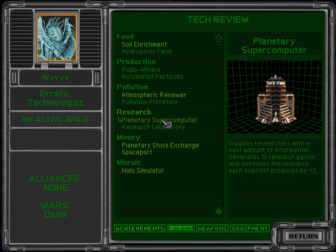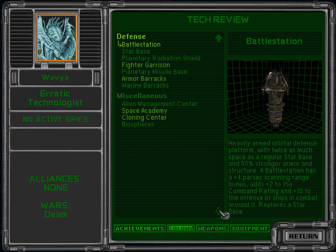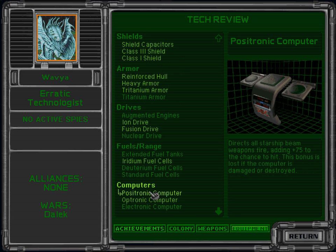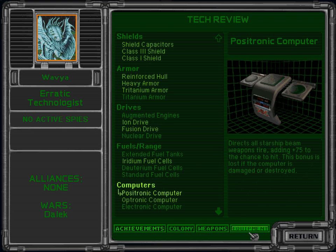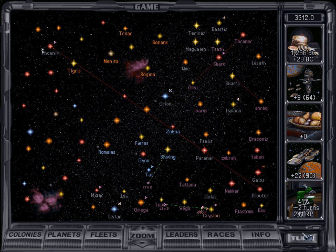They have super computer, Atmospheric Redeemer, also hollow simulator. Battle station — I like battle station always, not a very useful tech in the end but it's very cool to upgrade your base. Or positronic computer. They have positronic computer and their best weapon is neutron blaster still. I'll keep it like this because I still want to try to steal something from the Silicoids.